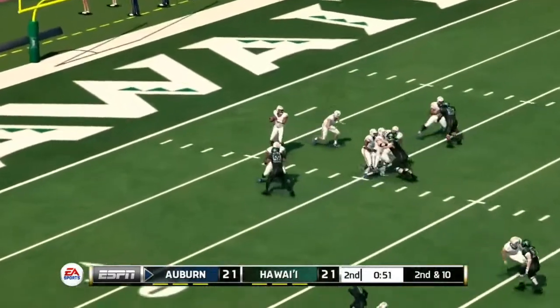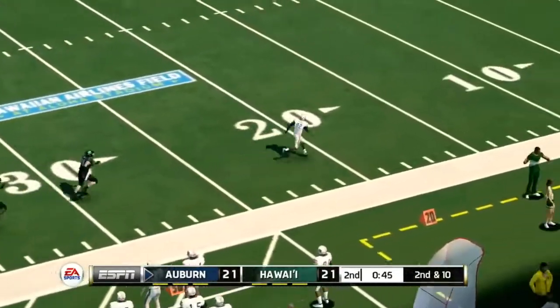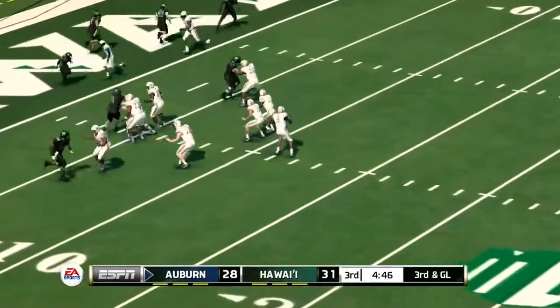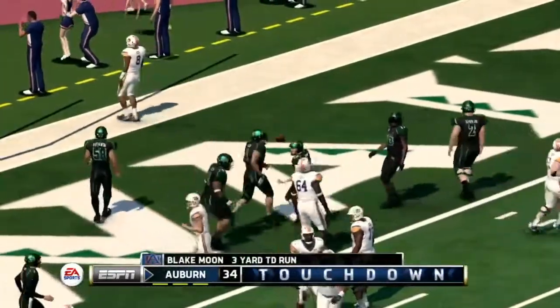Three down linemen for Hawaii, and they're only going to bring a three-man rush. He's going to fire it over to the right and wide open — that's Smoker. He is going to take that to the house. Touchdown, Auburn. Davis lined up to the right also. Moon's going to drop back to pass, now he's going to take off and run. Slips off a tackle. He will walk into the end zone with his third rushing touchdown of the game, and Auburn goes back out on top.